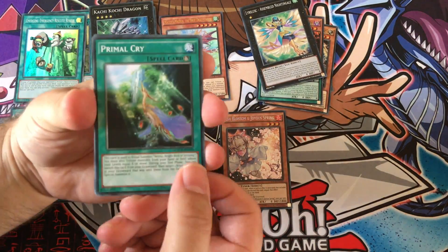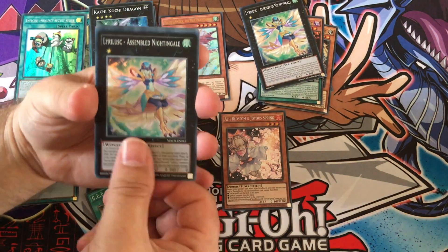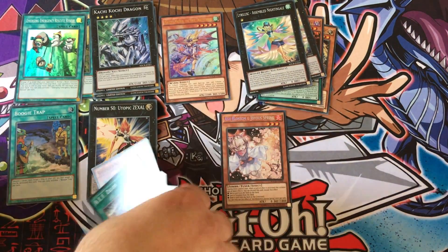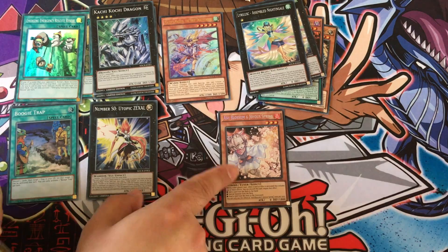Moving on from that bizarreness — Primal Cry. I keep hitting the camera every time I do this. Pendulum Switch again, and another Lyralesque. What I hate is seeing doubles of cards in the same packs. I know, I know — but it's fine, we got that Ash Blossom so it's fine.